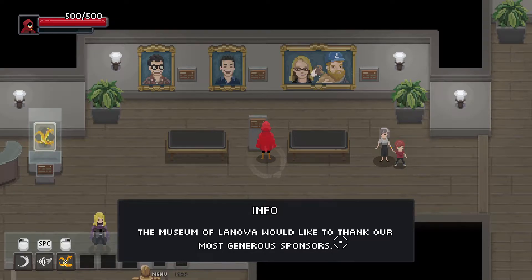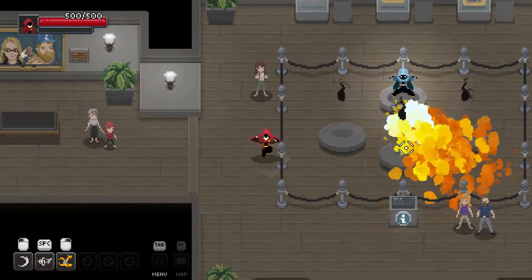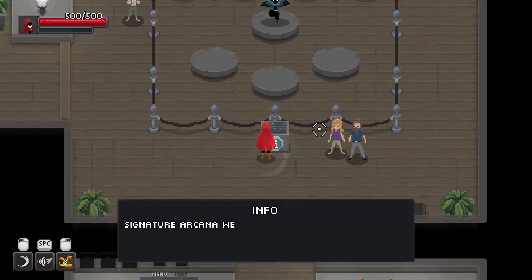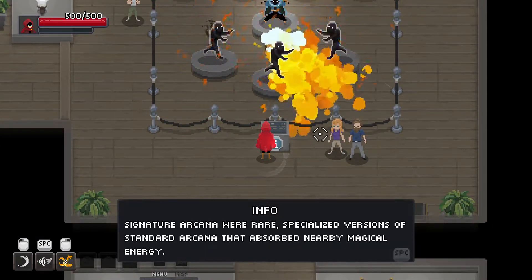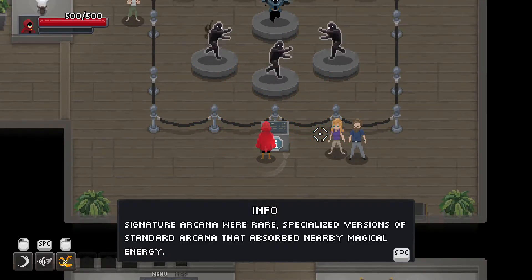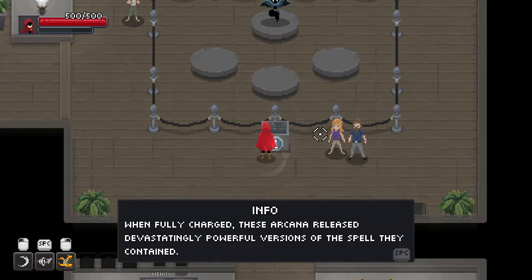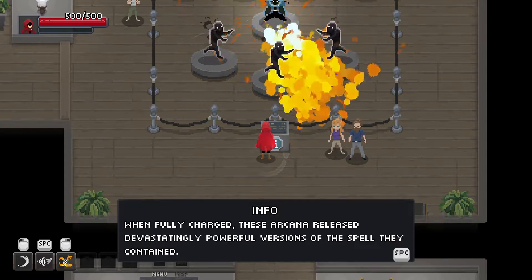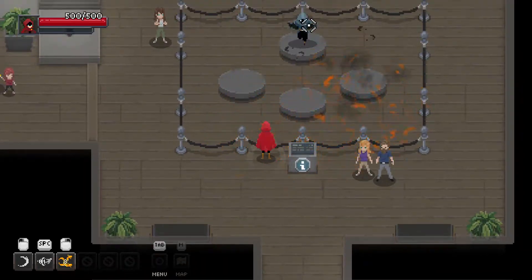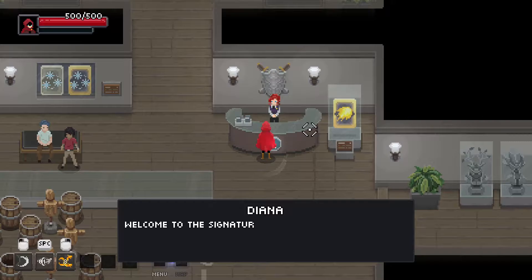Museum Lenovo would like you to thank our most generous sponsors. Cute. Signature arcana were rare, specialized versions of standard arcana that absorbed nearby magical energy. When fully charged, these arcana released devastatingly powerful versions of the spell they contained.